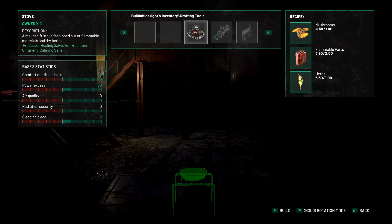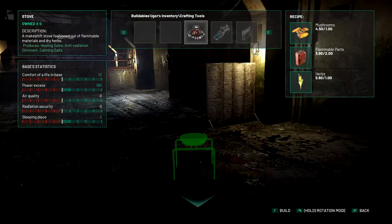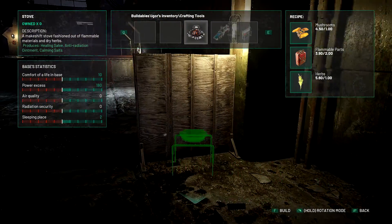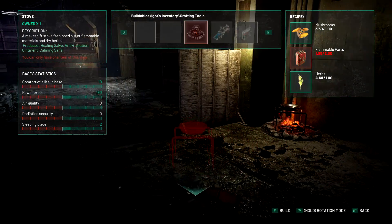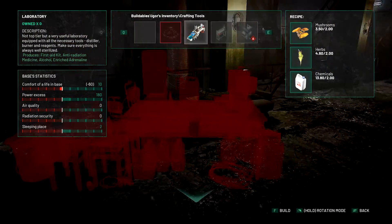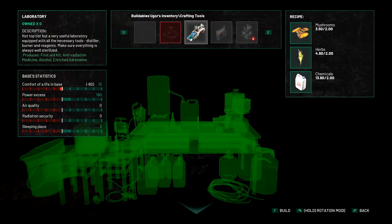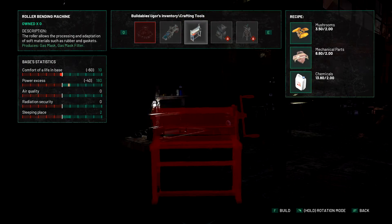We do not have a stove - let's build a stove. We'll put it over in this homey area. Nice. And I guess we've got a laboratory. Produces first aid, anti-rads, alcohol, and rich adrenaline. I don't think we need that. Produces gas masks and gas mask filters - now that is something more useful.